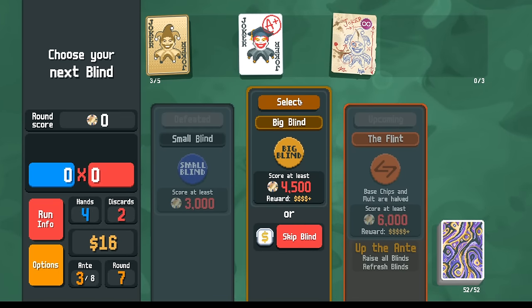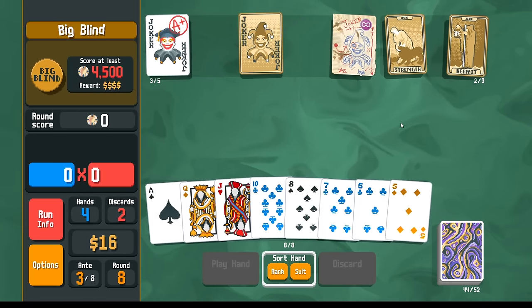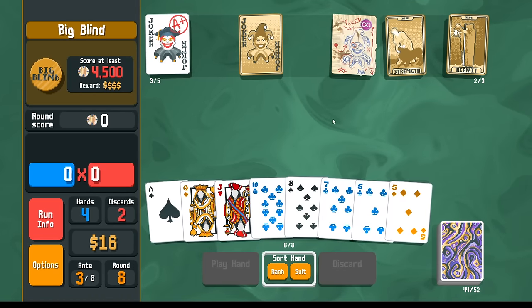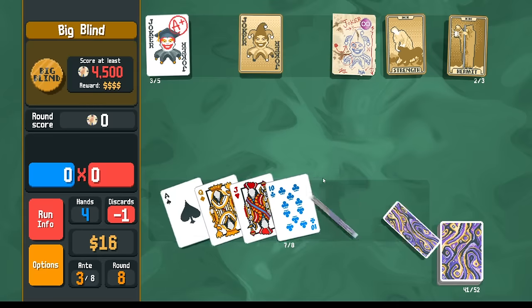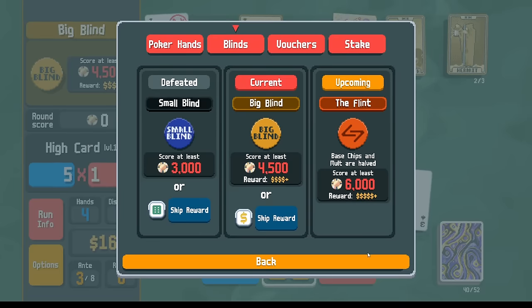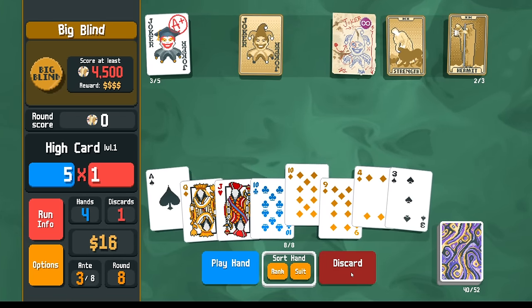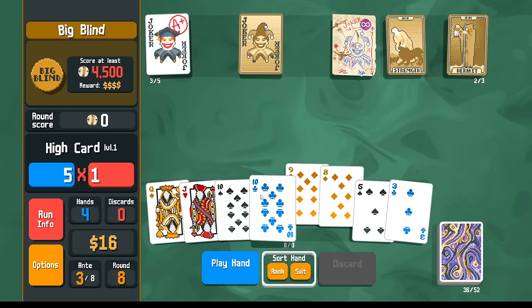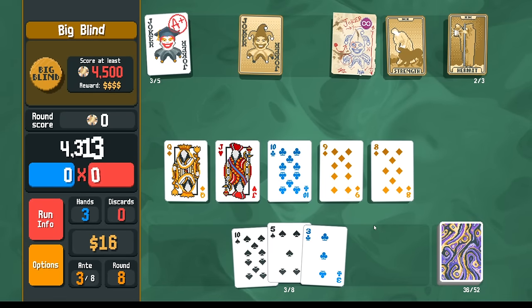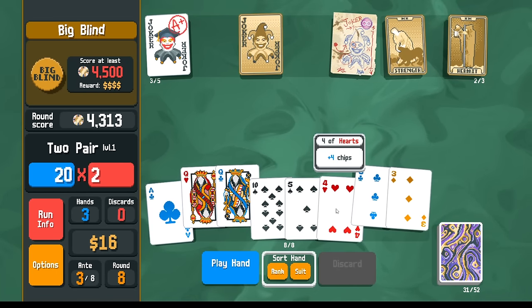In the next shop, we can consider rerolling. Hermit, we can use after the round and then get the maximum amount of money. Strength, we probably don't need, though we can hold on to it and make a straight in an emergency. It could be the boss situation requires us to play like three straights, and then we can use the Strength to play a third straight in an emergency. Here, I'm going to go for either the 8 or the King. Doesn't have an Ace - worth a decent amount of points, but it's not a one-shot.